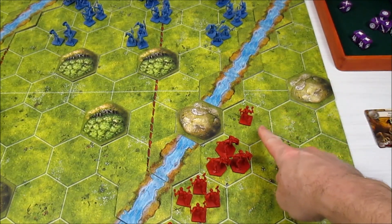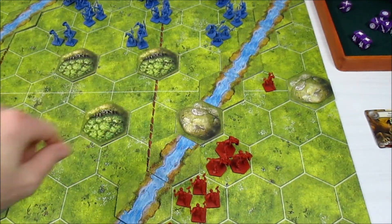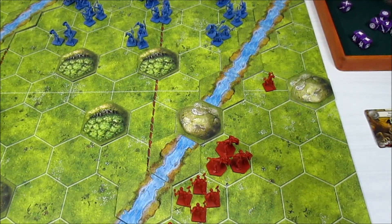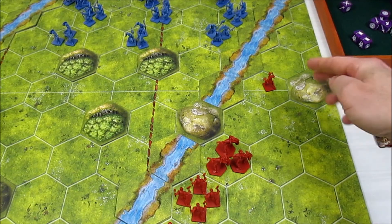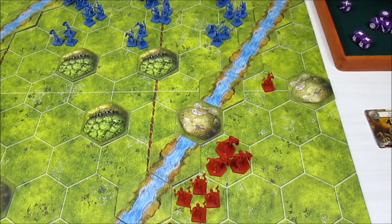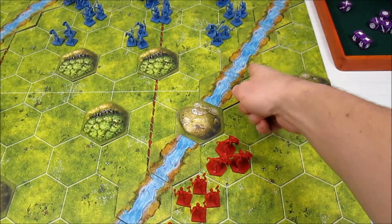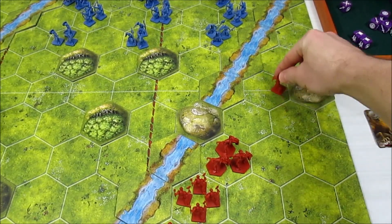Basically we had our Archer unit way at the back here shooting at these Berserker units in this hex. The way line of sight works in the game is you go from the center of one hex to the center of another hex. And how retreating works is whichever facing of the hex is being hit from center to center is where the unit will retreat to. I did it incorrectly because the center of the Archer unit hex to the center of where the Berserkers were passes through this facing here, not this one. So these Berserker units should have retreated this way and not this way.